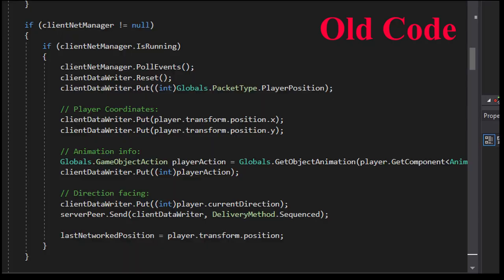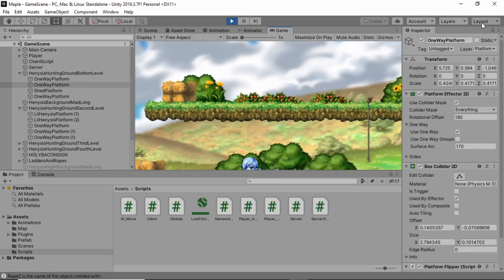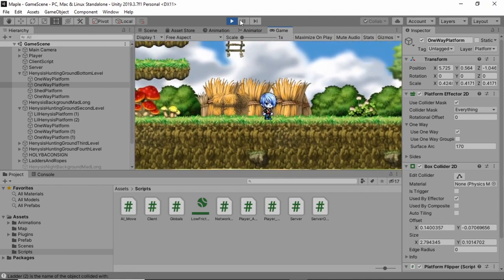It also wasn't very efficient because I was always sending data to the server even when the player hadn't moved. In simpler games you could potentially only send a packet if the X or Y coordinate changed, but in certain games like mine you can use an emote or attack while stationary.